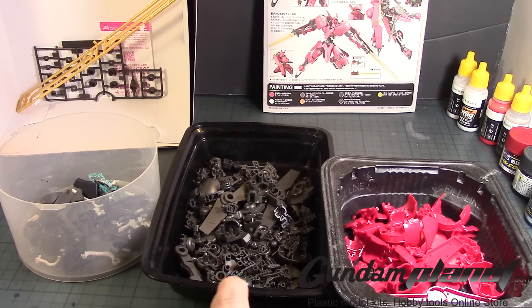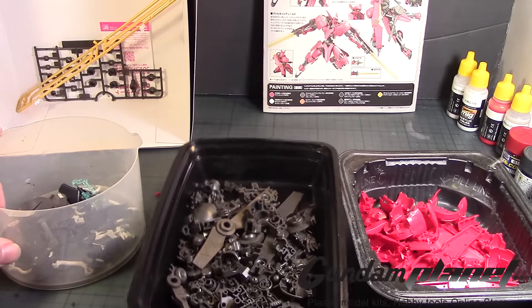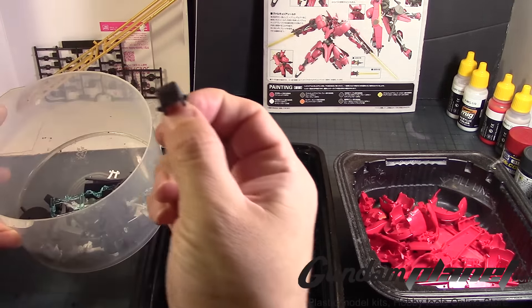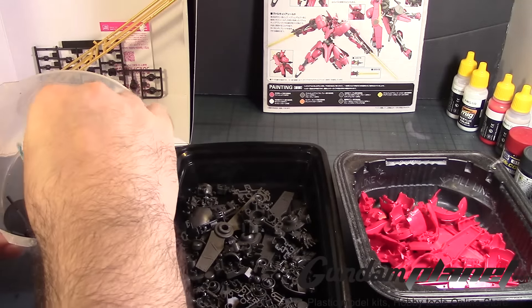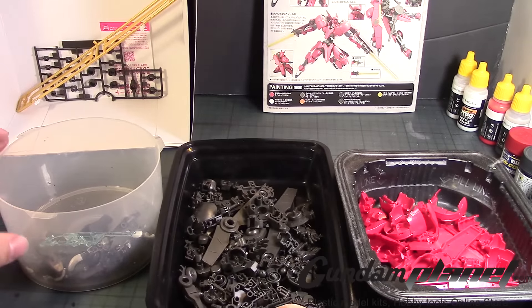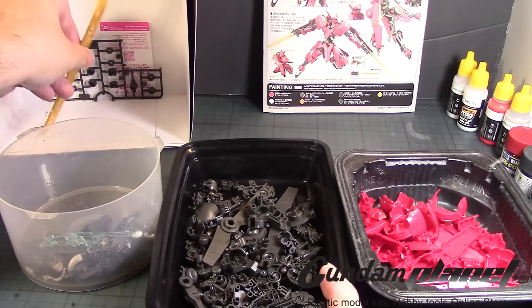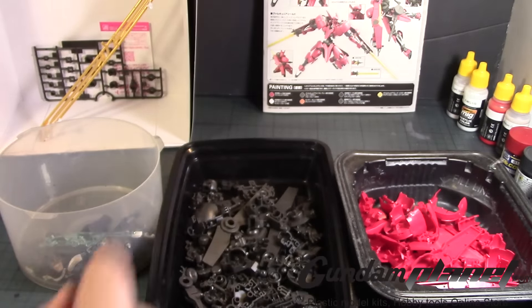Alright, so I've separated all the colors. There's all the red, all the charcoal which will make up the inner frame, the lighter charcoal colors, plus the darker black-ish colors. I'm making it black either way. The white and clear parts I'm keeping on the frame for now, as well as the swords since I'm not going to work on those yet. Let me concentrate on a few things — I'm going to begin cleaning them up and then work on the inner frame.